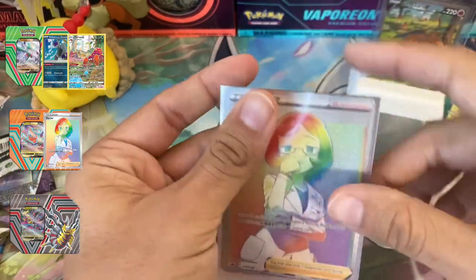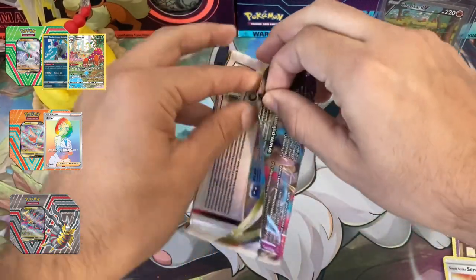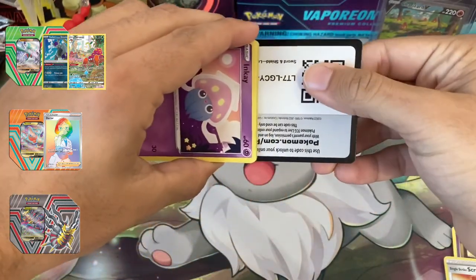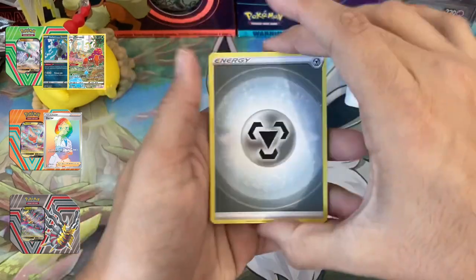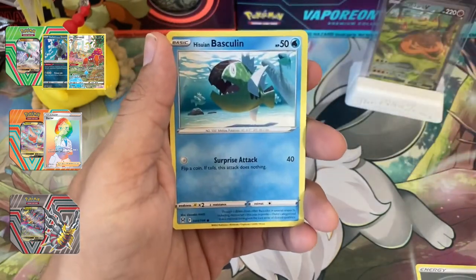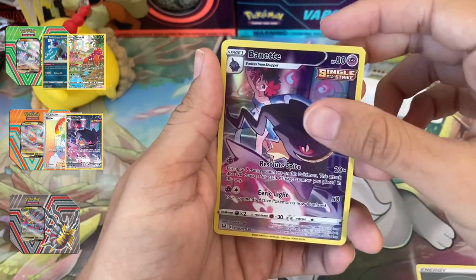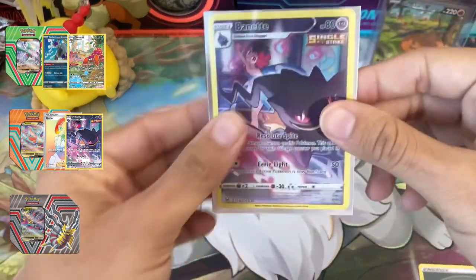Let's sleeve it up real quick. Last pack of this tin — Lost Origin, saving the best for last. Can we get a character rare, can we get an alt art? Code card. Steel energy, Machoke, Silcoon, Clobbopus, Inkay, Hisuian Basculin, Jynx, Makuhita, Bronzor — character rare Bonnet! There we are, a character rare in this tin. Buffalant non-holo on the back. Let's sleeve that up.